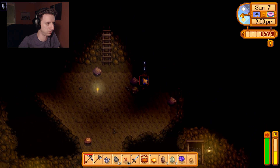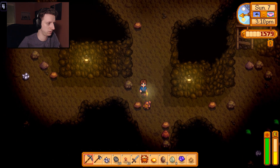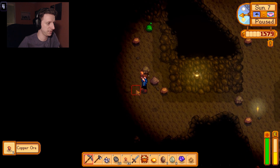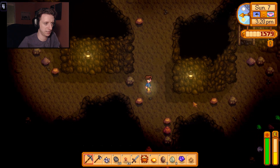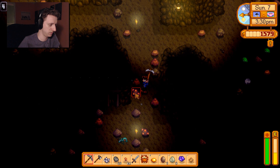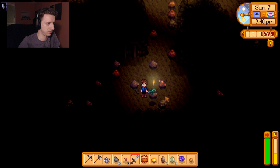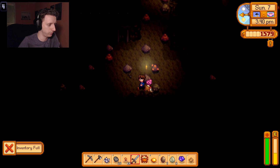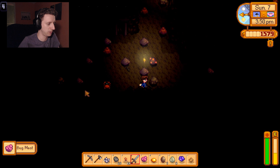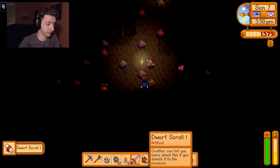Very good torch down here. Some more quartz. There's a little bug dude. I don't know what I'm supposed to do with the crab. Oh, what is that? A note? I got to know what this note is. Crab, get out of here for a second. Bug meat. Gross. And a dwarf scroll.